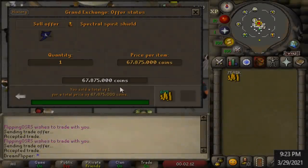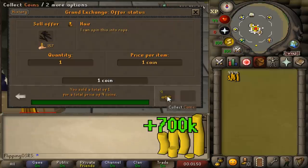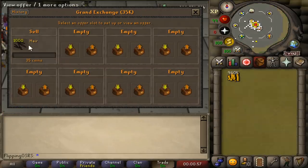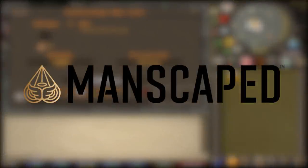The Spectral Spirit Shield has been making us great money, but you know what's actually a better flip? Hair. Seriously, you can actually get right now a 300% return on hair. Apparently nobody actually wants these — we now have a thousand of them but we can't really sell them. Maybe what would actually be better than flipping them would be trimming them, and that's why I'm really happy to say that this video is sponsored by Manscaped.